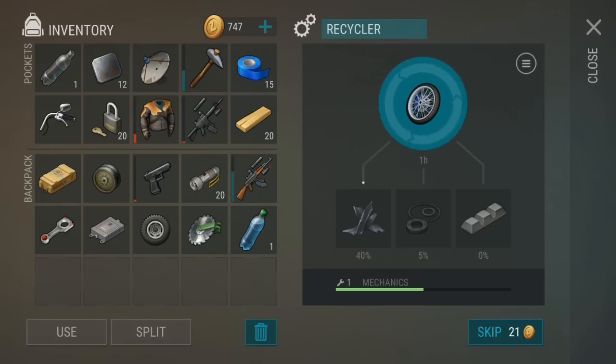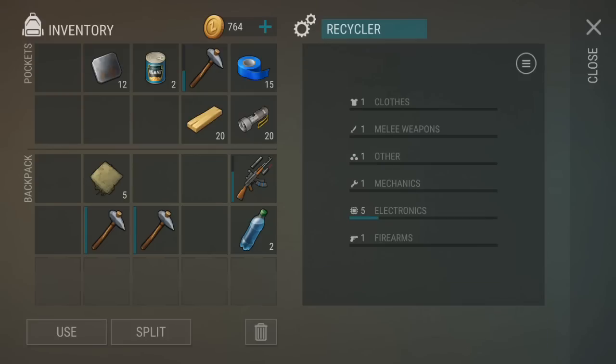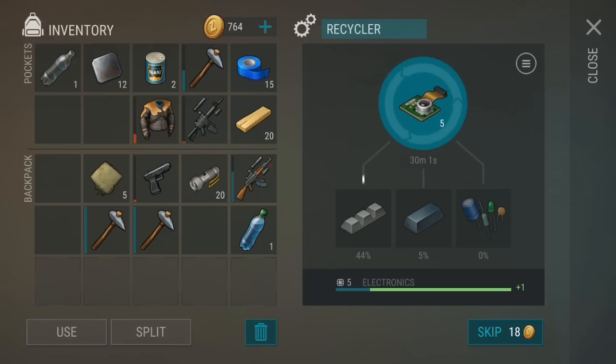Every time you recycle an item, your recycler gets experience for leveling up in one of six categories. As you reach higher levels, you get a higher and higher chance of getting better and better items from recycling. Some items like heat sensors and all of the unique items give significantly more experience than other items.